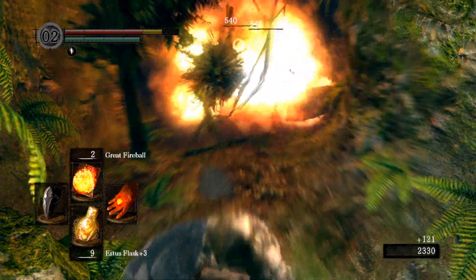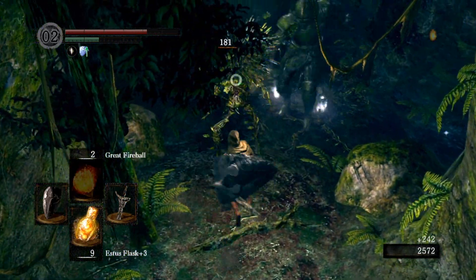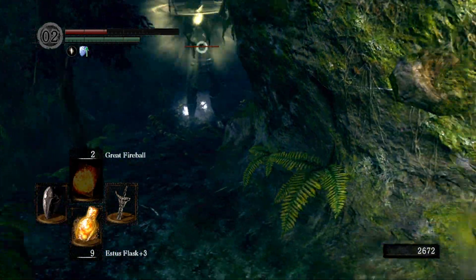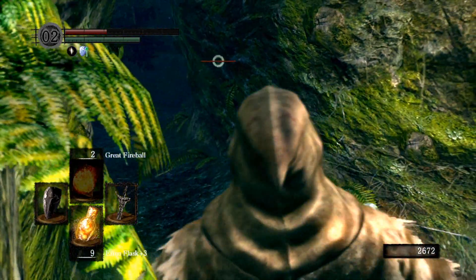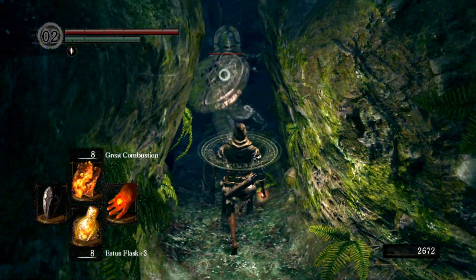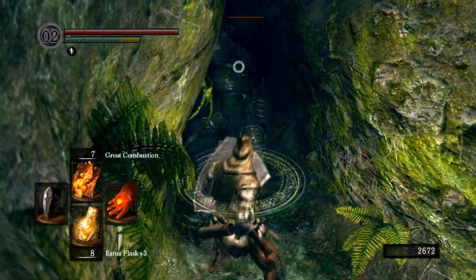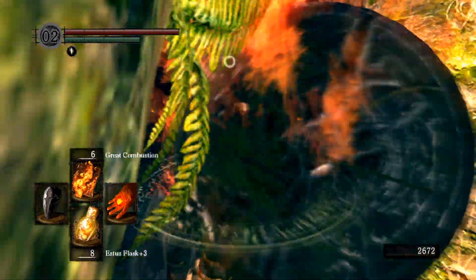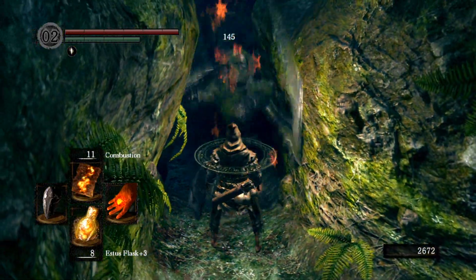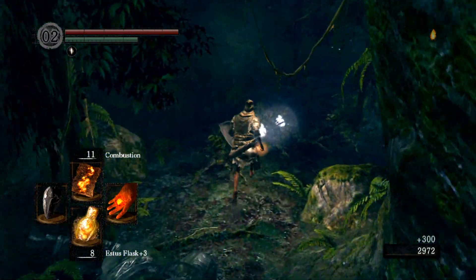I think it does lead to get the poise ring — a wolf ring or something like that, a ring that increases your poise resistance. This guy is doing an attack right now that makes it so you can't roll and you walk really slowly. Just don't block though, so I can take him on no problem. I'm not sure if that would be hurting your stamina a lot more if you don't have your shield upgraded.